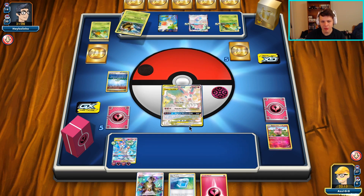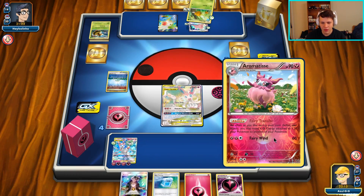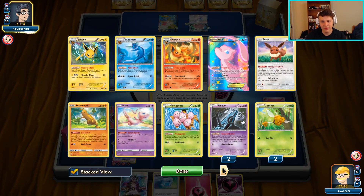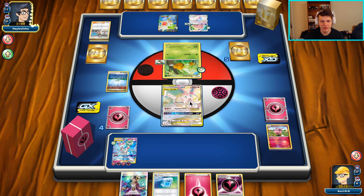We could Guzma to the bench, Guzma up the Shaymin, Max Potion it, and then Fairy Song for the turn - that would be fine. My goal is that they're not going to be able to Guzma this turn. There's a Kukui - I'll have to hit the active. I'll be able to freely Max Potion the active, Guzma up the Shaymin, draw two prize cards, and hopefully finally get out of this unfortunate dead draw scenario.